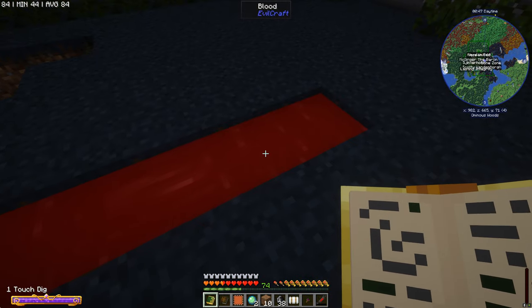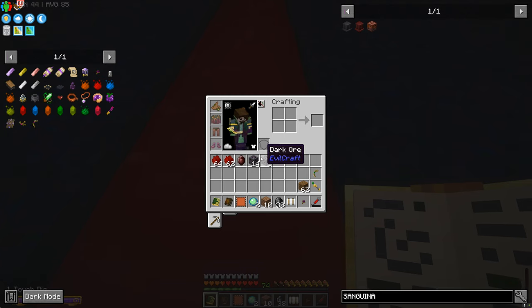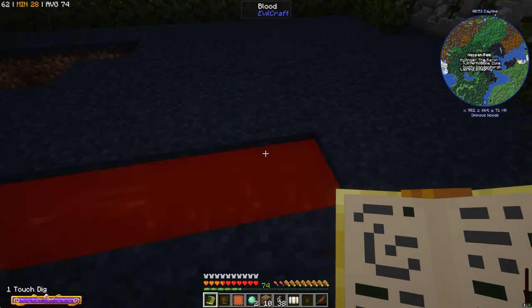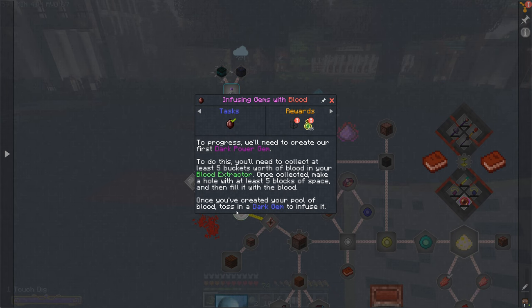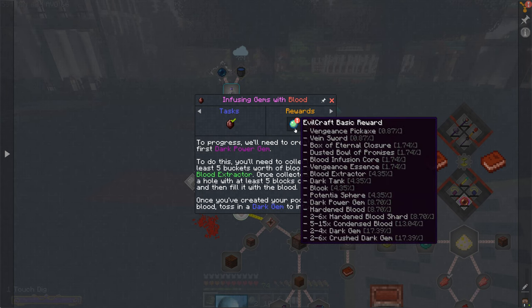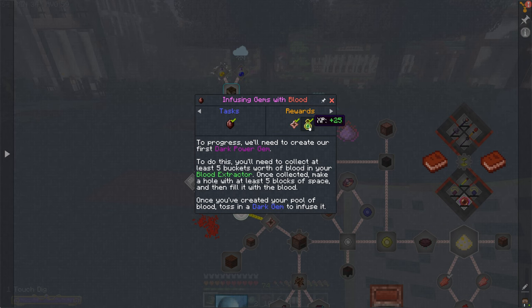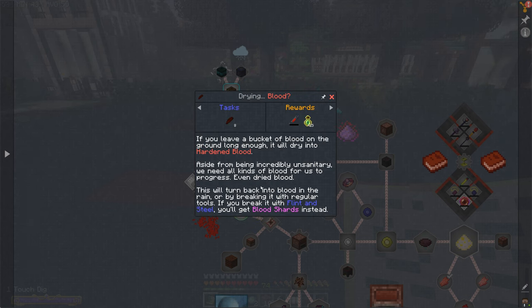Toss a gem in the blood pool and this will infuse the gem to become one of those dark power gems. We've got the hardened blood - if we dig this up we should get some shards. You can't use a spell to dig this up - you've got to use a flint and steel. We got that infused gem and we've unlocked the next part of the quest. If you leave a bucket of blood on the ground long enough, it will dry into hardened blood.